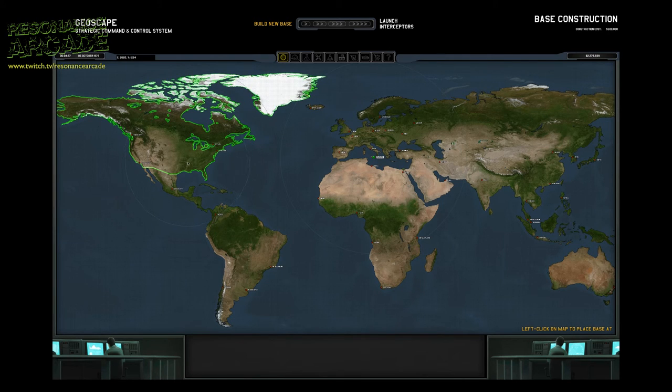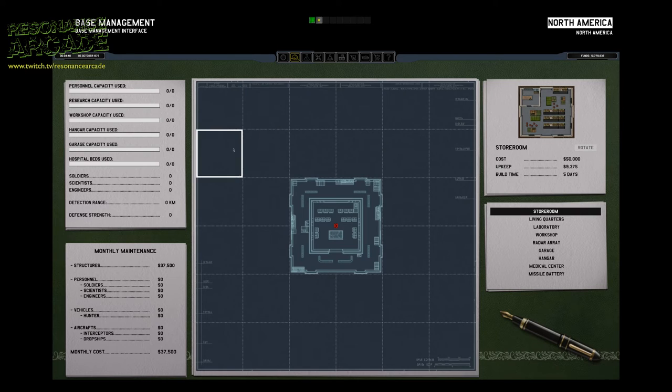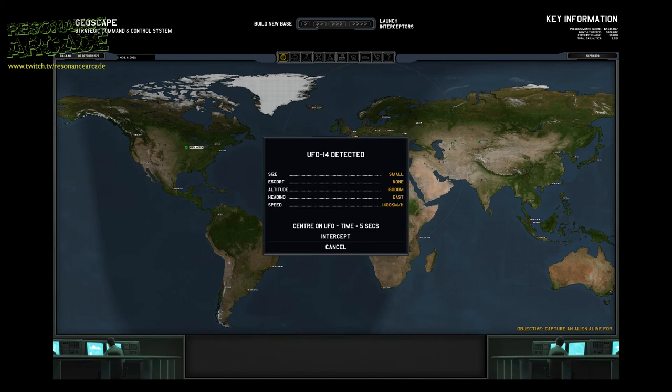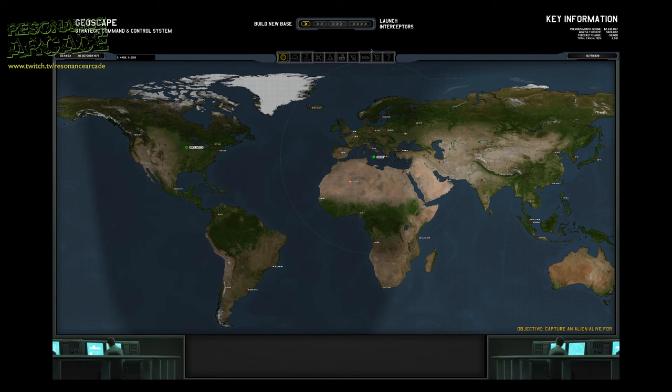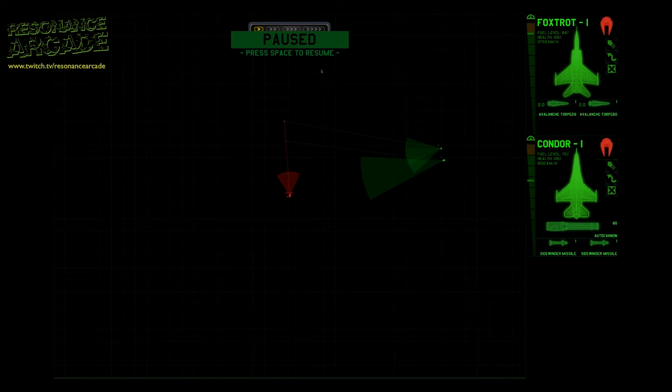On screen you can see I'm moving my mouse around over North America, figuring out the best place for my second base. New bases start with a central unit that takes ten days to build and are quite expensive — I only have two in my current game and the second is still building. Once I've got that second base up and built a radar array, I can scan for UFOs in that area, though I'll need to build more transports, soldiers, and interceptors to make full use of it.